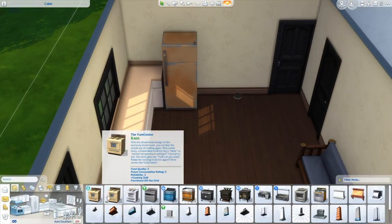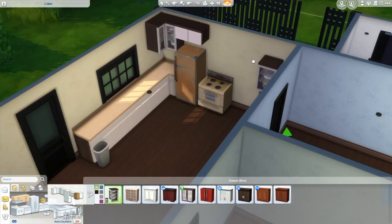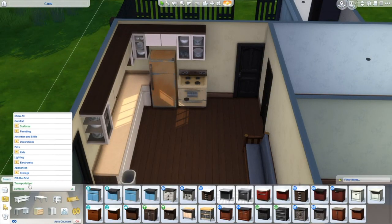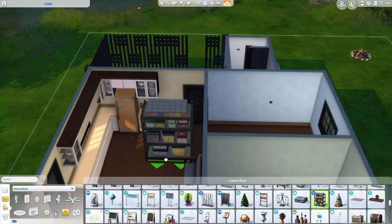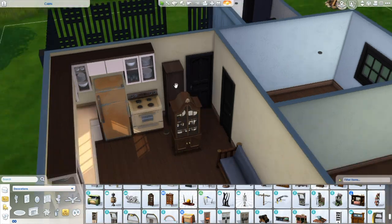This one is kind of cramped in the living room slash kitchen. I definitely would have liked more space — I kind of want to redo the cabin. I might just take the same shell and make it a nice modern cabin or something. Let me know in the comments if that's something you want to see.